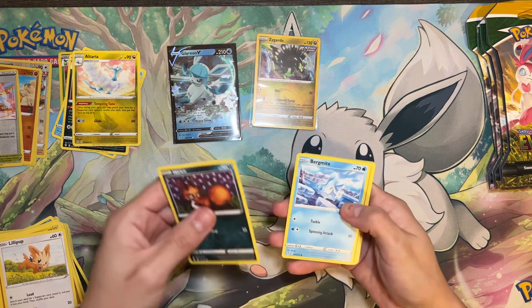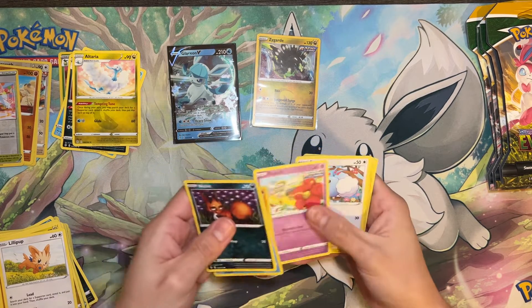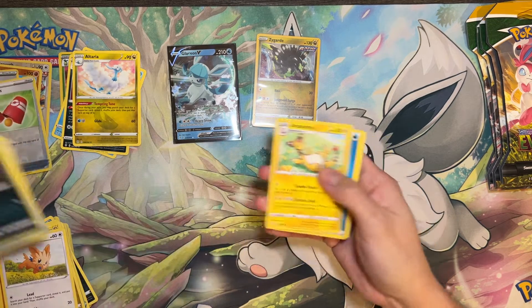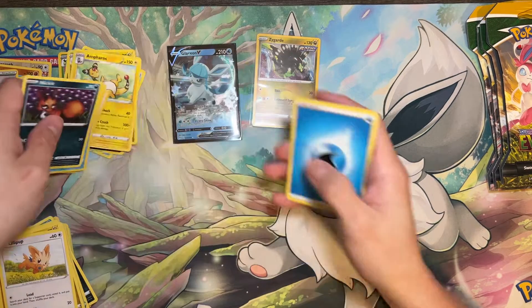We got Naked, Bergamite, Roggenrola, Fabebe, Swablu, Switching Cups Reverse, Ampharos, and these packs are cold.